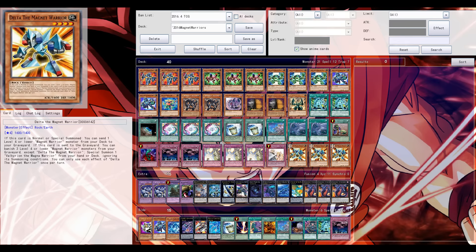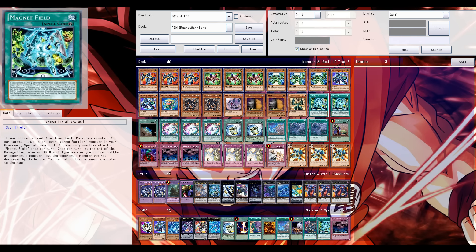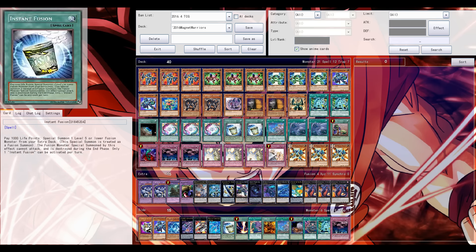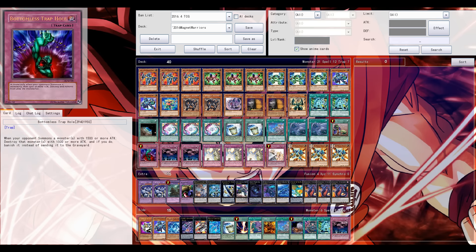This is currently my decklist — feel free to leave suggestions and opinions down below. The level 4 Delta is an excellent addition to the deck. I still like the level 3 Gorgonic Monster here as it boosts up those Rank 3 Exceed plays. Okay guys, that's it — thanks for watching, and feel free to leave a comment or a like if you enjoyed the video. Littim Sani out, peace!